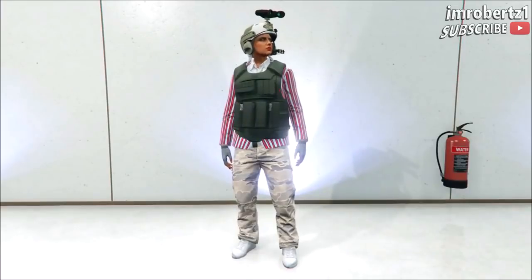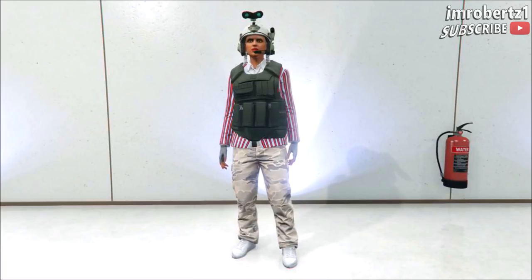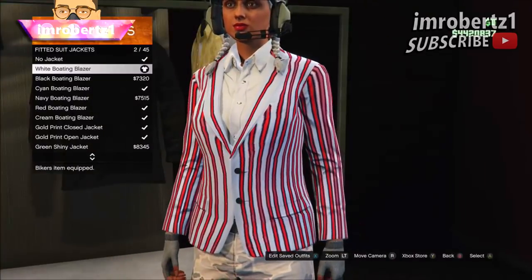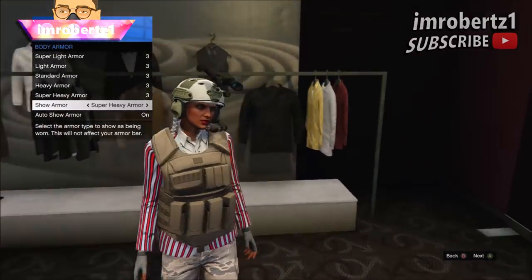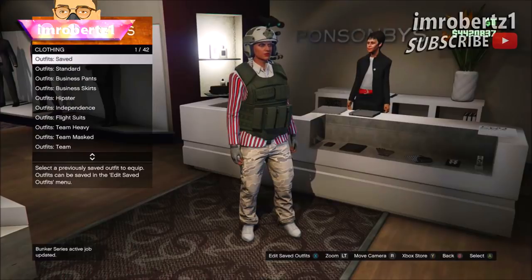Now for the next glitch: how to get black, beige, and green rare CEO body armor with a fitted suit blazer. Go to Fitted Suit Jackets and pick any blazer. Now hold down Select, go to Inventory, Body Armor, and select any body armor — this should give you the CEO body armor. Save the outfit and you're done.